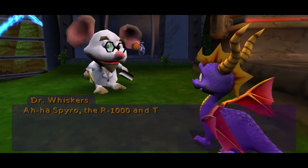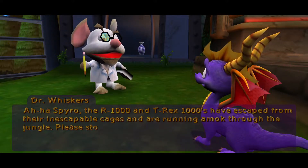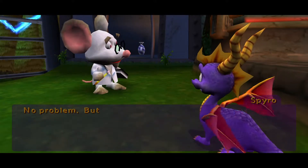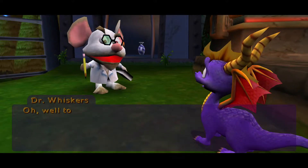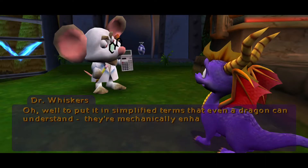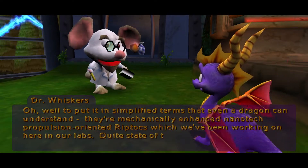Spyro, the R-1000 and the T-Rex-1000s have escaped from their inescapable cages, and are running amok through the jungle. Please stop them before they destroy the rest of the science labs and all of our research. No problem! But say, what's an R-1000-something-something?